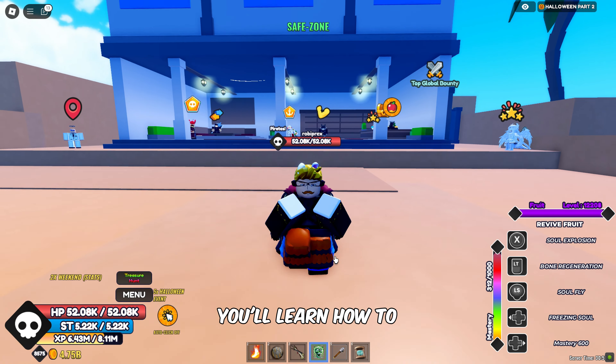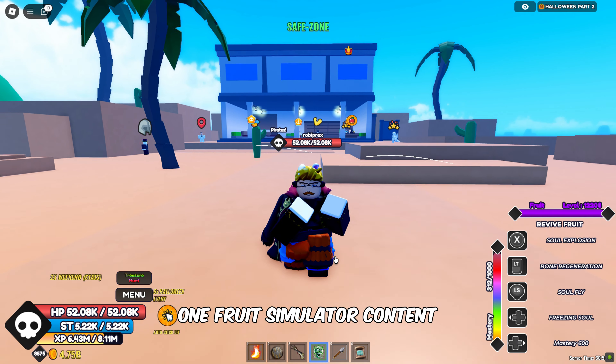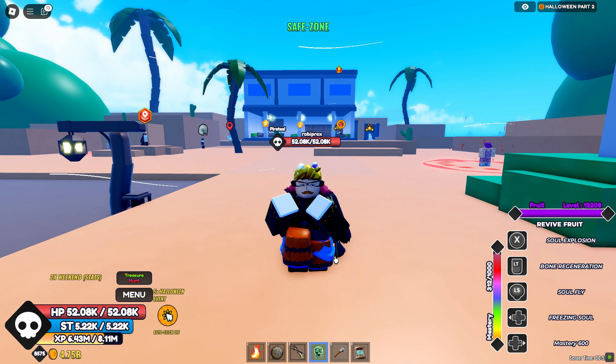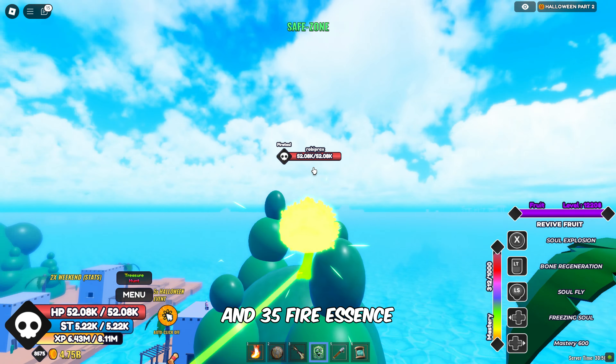In this video, you'll learn how to get Awakened Fire Fruit in One Fruit Simulator. Don't forget to subscribe for more One Fruit Simulator content. You can obtain the Awakened Fire Fruit from the Fruit Awaken NPC if you have Flame Devil Fruit and 35 Fire Essence.